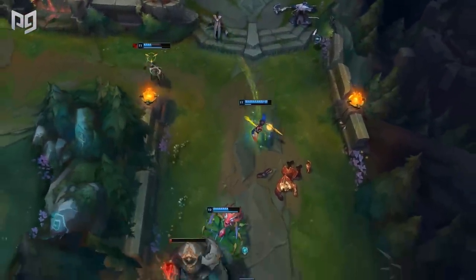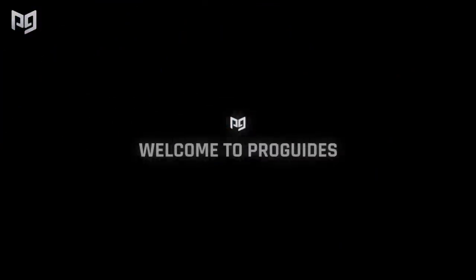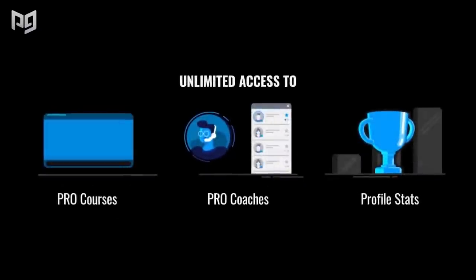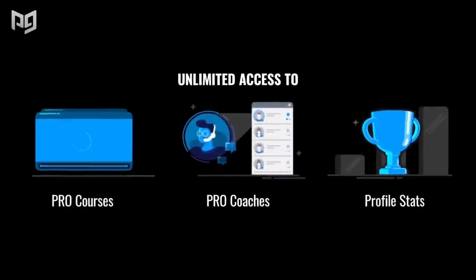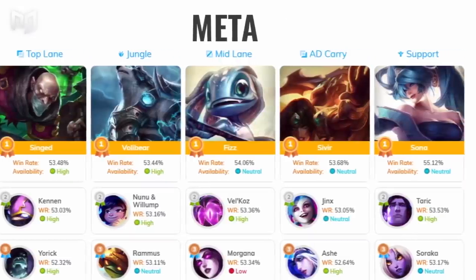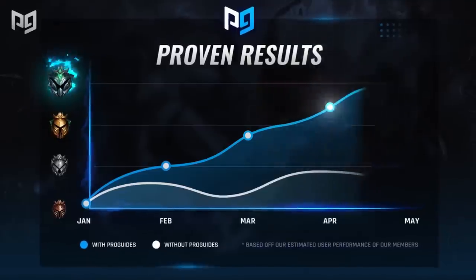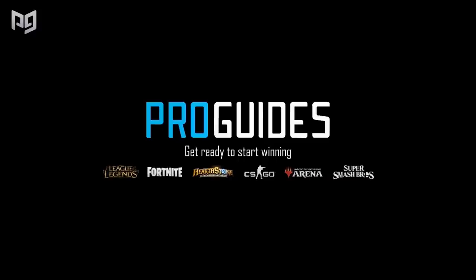Before we get started, make sure to go to ProGuides.com if you want to see huge improvements to your rank right now. With the Pro Pass, you get exclusive pro courses and ProGuides has a feature called Instapro, which provides on-demand coaching from the best of the best. Over 100,000 gamers have used Instapro and ranked up significantly. So don't miss out on this opportunity and rank up now using the link below.